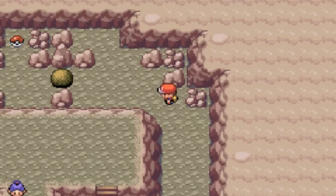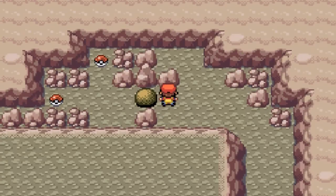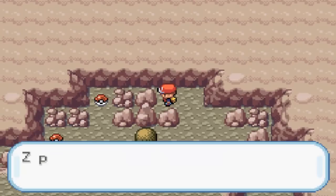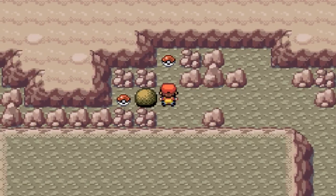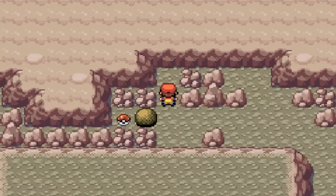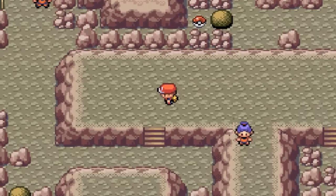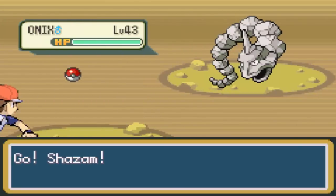We took out Cool Trainer. Let's go work on this ball puzzle - we can only get one item. However, on one of these rocks there's a Full Restore. I'm going to grab this top item first - it's TM02 Dragon Claw, which means the other one is a Rare Candy. I missed my chance on that one. But you can leave and the ball puzzle will reset, so you can still grab that item.